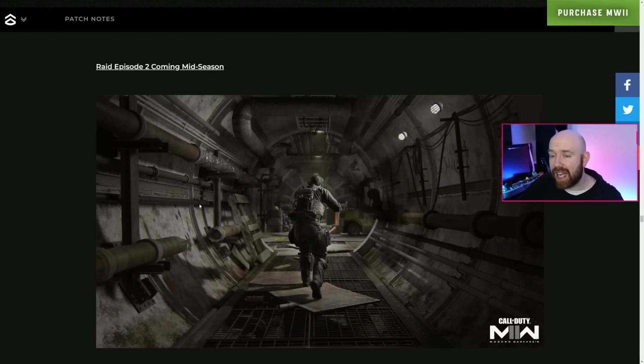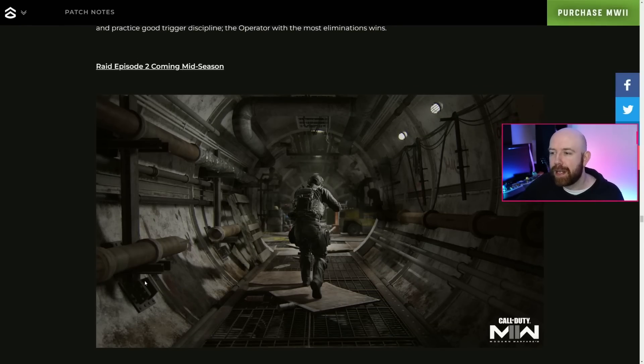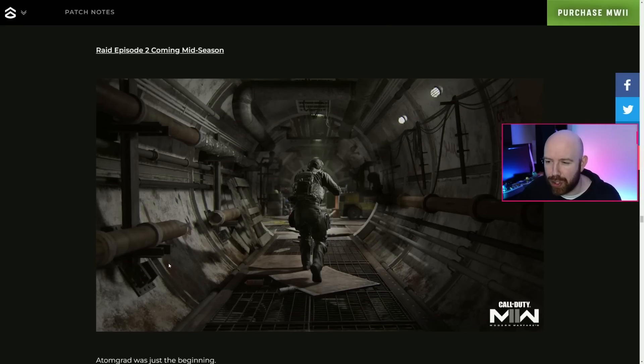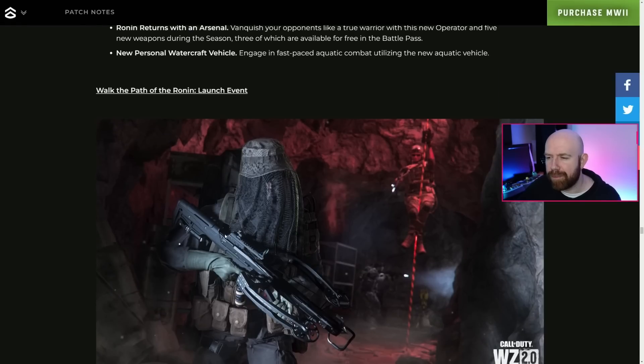We're also getting One in the Chamber — you get a magnum with one shot, and if you get a kill you get another bullet. If you miss, you're back to melee. Really fun mode. There's also the next raid episode coming mid-season, so sometime in March. Based on the picture, it looks like we're staying in the same nuclear bunker location — more tunnels. I was hoping each raid would be a very different experience, so it's a bit of a shame it doesn't look more different.